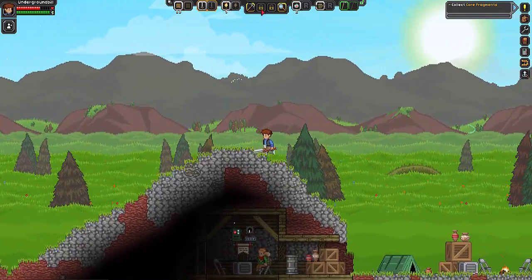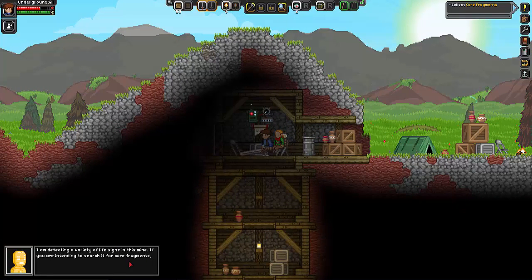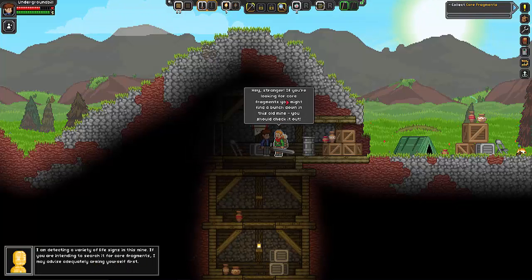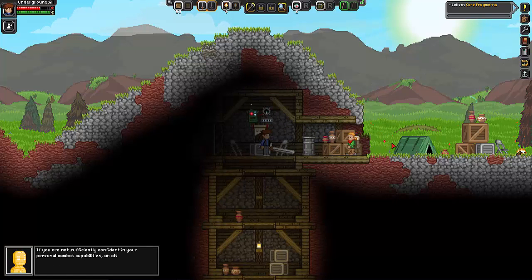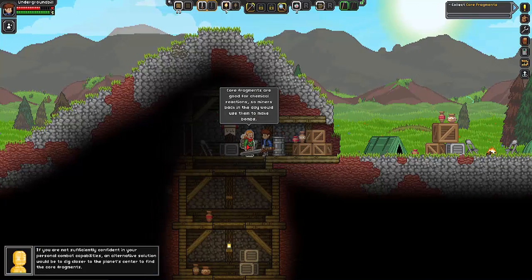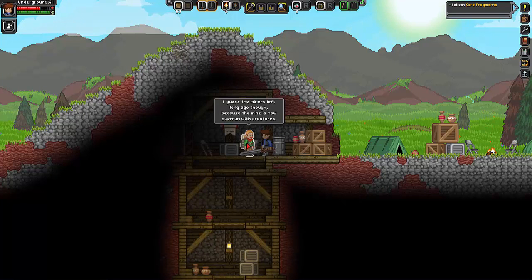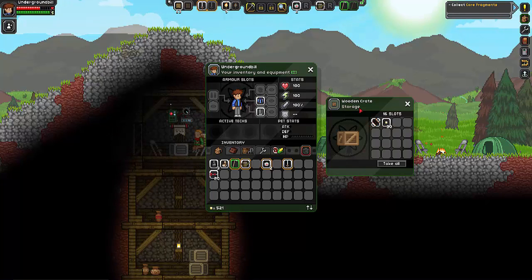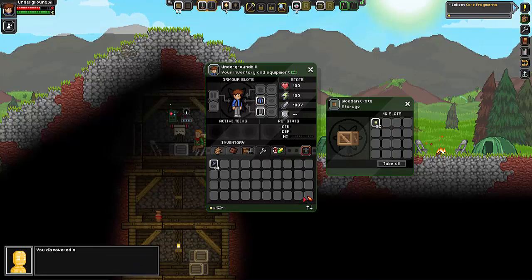How have I never been this way? Who are you? I'm detecting a variety of life forms. Hey stranger, if you're looking for core fragments you might find a bunch down this old mine — you should check it out. Core fragments are good for chemical reactions, so mines back in the day could make bombs. Have you got anything I could steal? It's a musical — pixels! A core fragment! These need 20 — okay, I'm making progress.